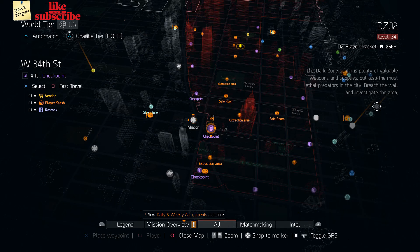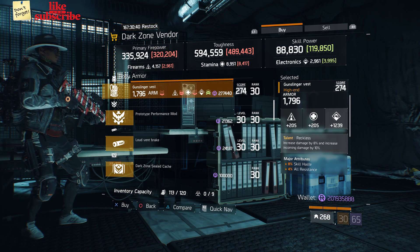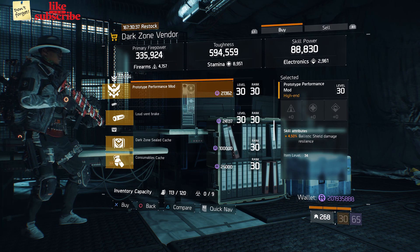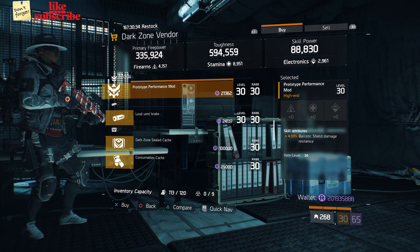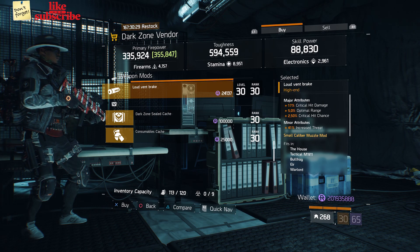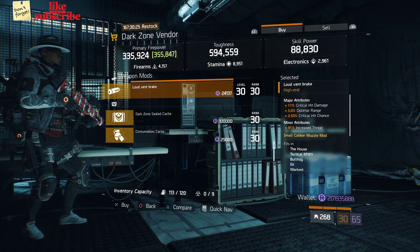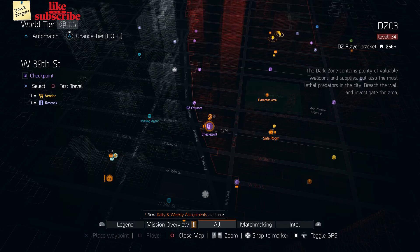Head over to West 34th Street Checkpoint — the Dark Zone vendor has a Gunslinger Vest with the talent Reckless, a Prototype Performance Mod with 4.50% Ballistic Shield Damage Resilience, and a Loud Vent Break with 17% Critical Hit Damage, 5% Optimal Range, and 2.50% Critical Hit Chance.